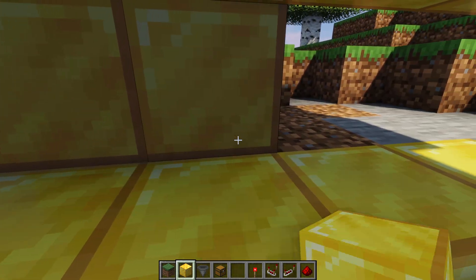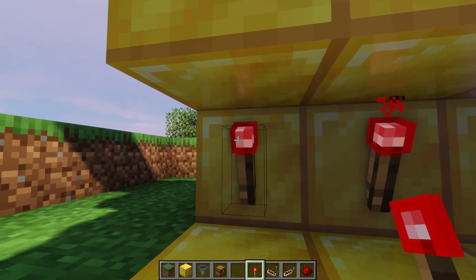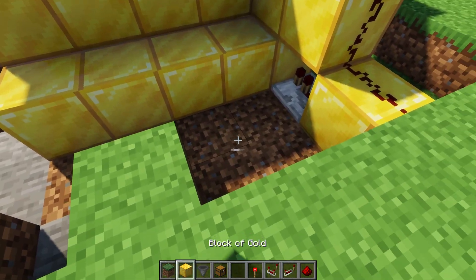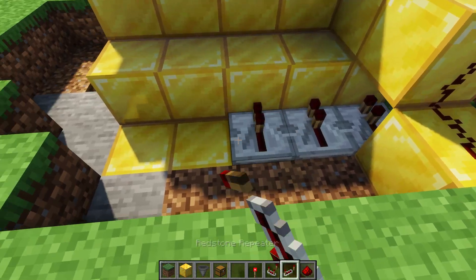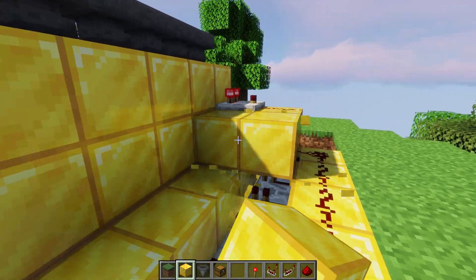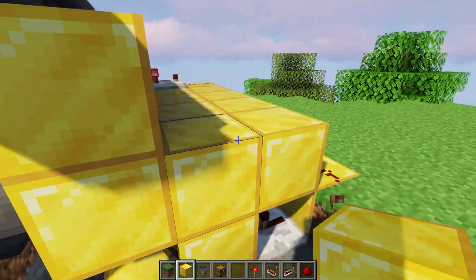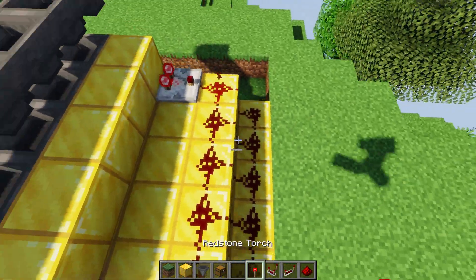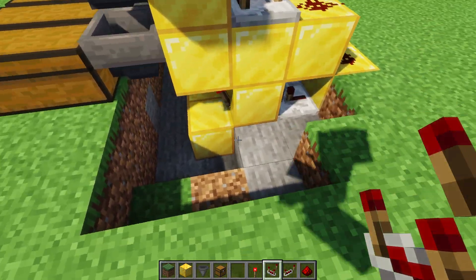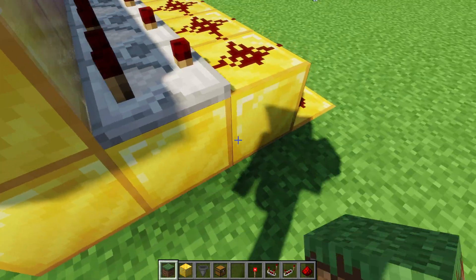Place four torches using the first one as a template, then go around and place the repeaters — make sure the repeater is facing in. Then place the block, the redstone dust, and the two blocks on either side. The reason to work from the bottom up is that once you place these blocks it's hard to get in and orient them properly. Then place the dust and comparators facing away, and make sure those blocks behind the comparators are also opaque. Fill in any holes so you don't leave gaps.